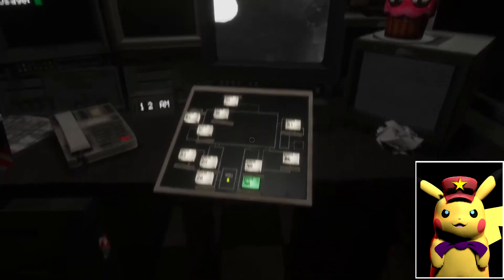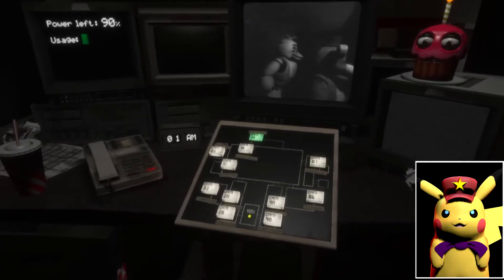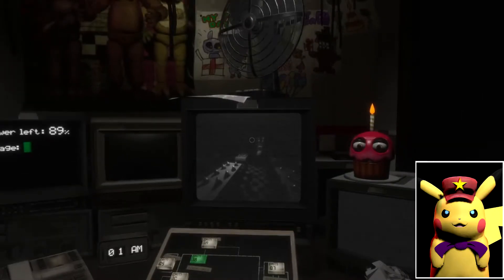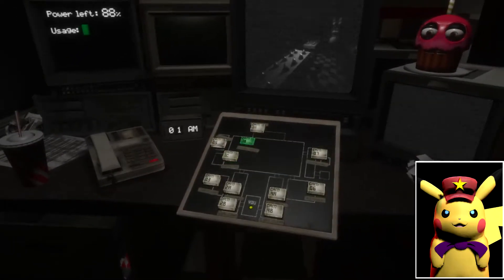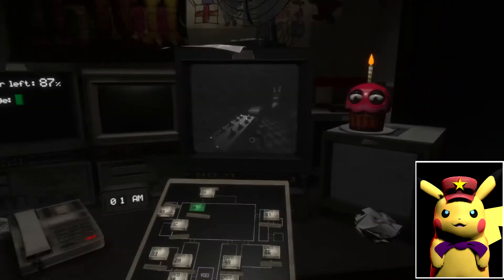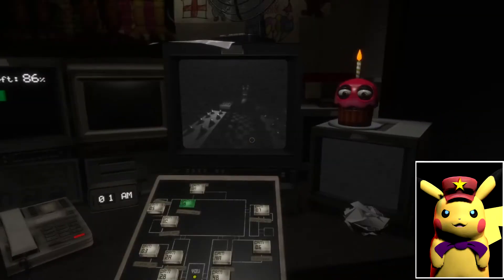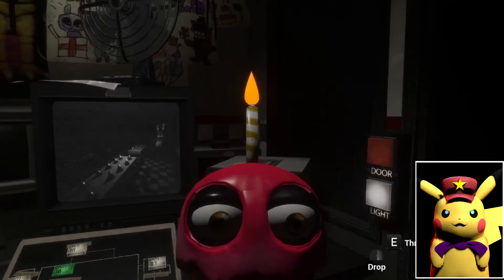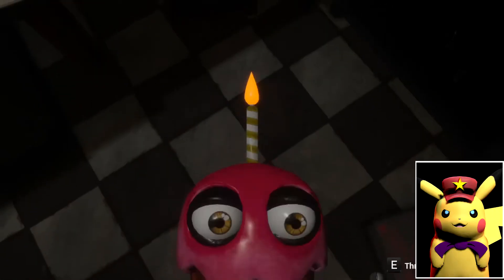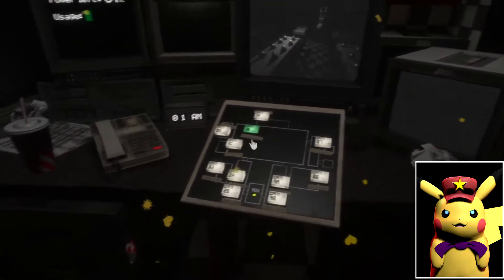This is pretty cool. Freddy Fazbear's Pizza - a magical place where kids and grown-ups alike, where fantasy and fun come to life. Oh, Bonnie's gone. Okay, there's Bonnie. Hi Bonnie, how you doing after all this time? Hey, we can make the cupcake! Yay. That's a coin.